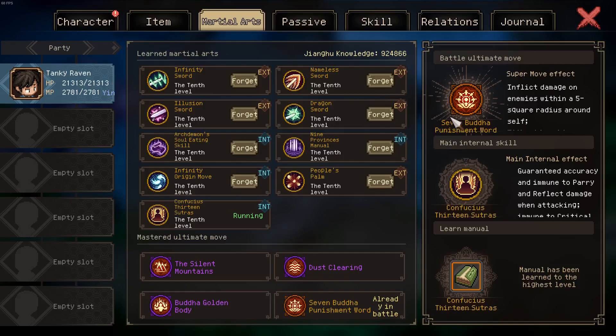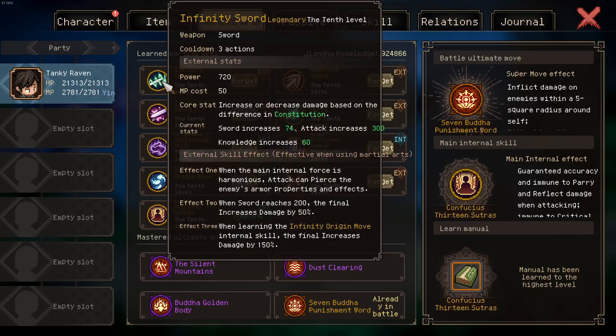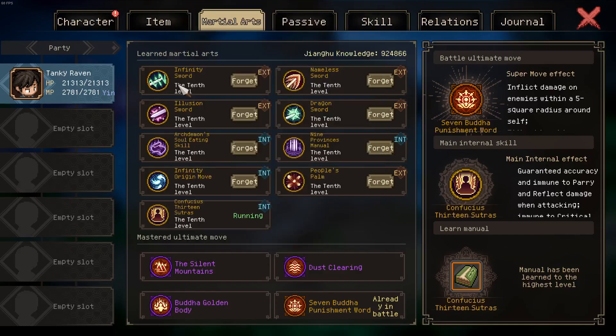Regarding ultimates, you can use anything to be honest. I would prefer not having any equipped, though that's not possible. The reason is they deal way less damage than your moves — on Shufar, Seven Buddha Punishment Word deals 3,000 damage whereas Infinity Sword deals around 25,000 damage. So if you're auto-battling, it's not really worth having ultimates.